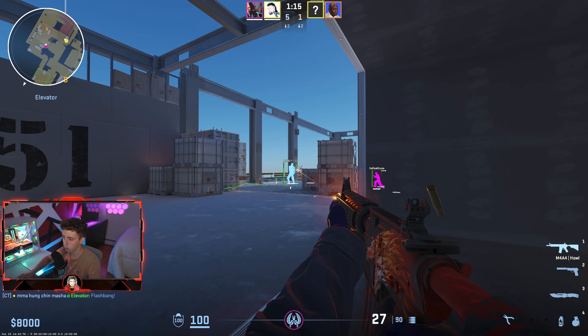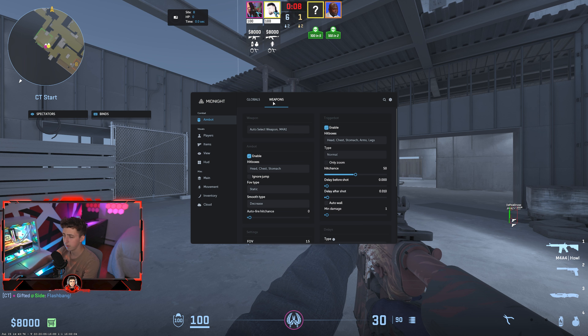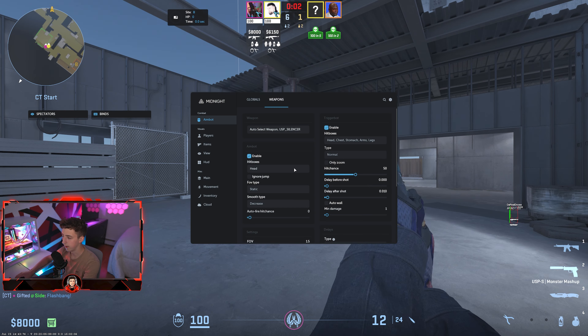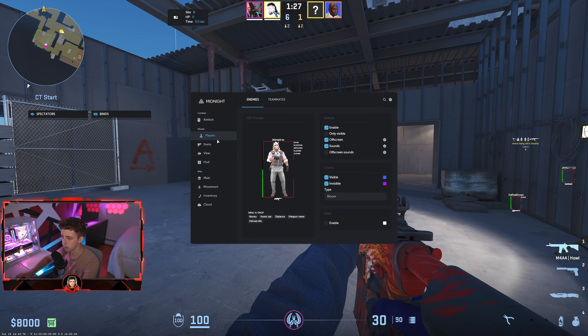Look at these wall hacks — they're actually pretty solid. I might need to use a recoil script actually. If you want to configure individual weapons, go to the weapons tab — it'll auto-select whichever weapon you have out, so if you switch weapons it'll switch over accordingly. You can change the individual components for each weapon.